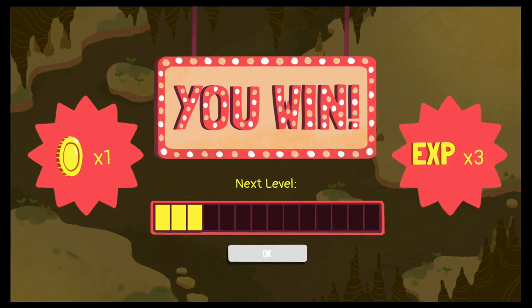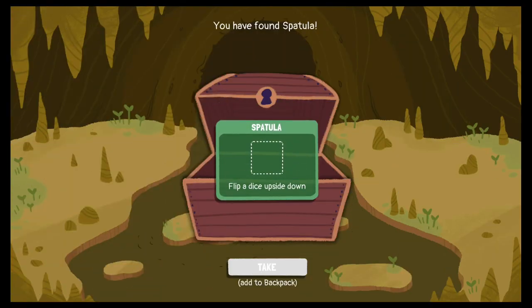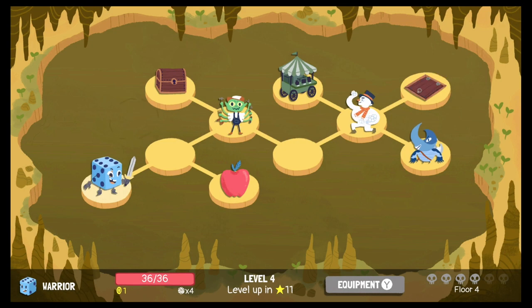We've got a long way to the next level. Let's open the chest — a spatula! Flip a dice upside down — that's interesting. Let's head to the exit. Here we are on Floor 4, but that's going to have to wait until next time. That does it for this episode of Dicey Dungeons. If you like this video, please leave a like, make sure you subscribe so you don't miss the next video, and until next time, thank you for visiting NerdOut Shelter — where it's a safe place to nerd out!